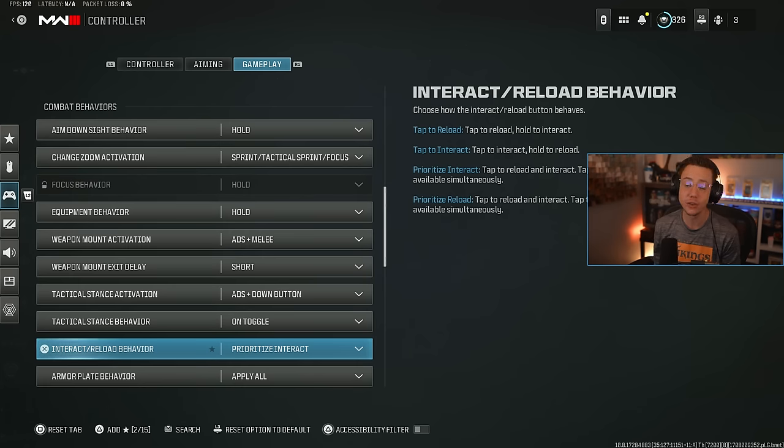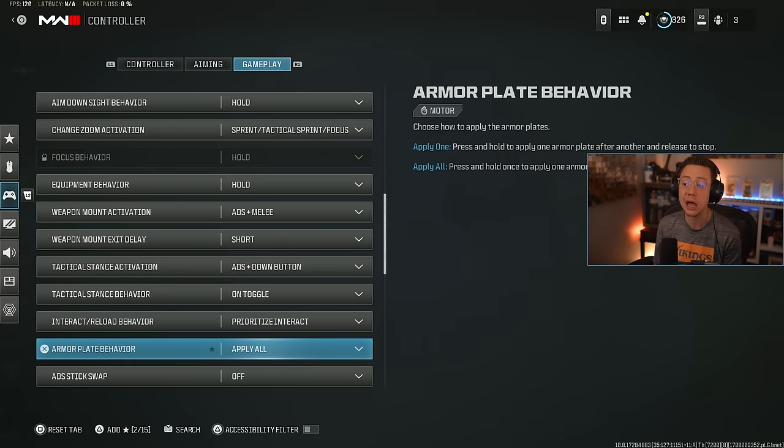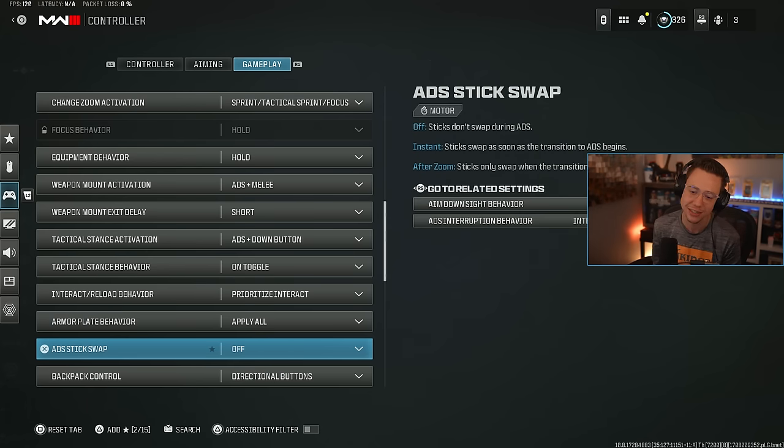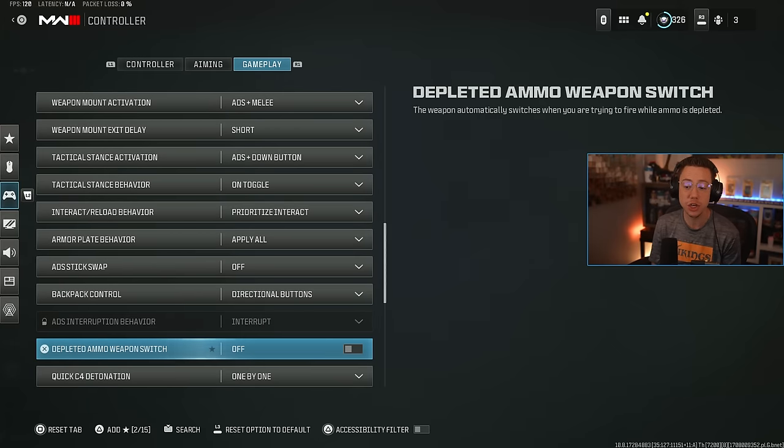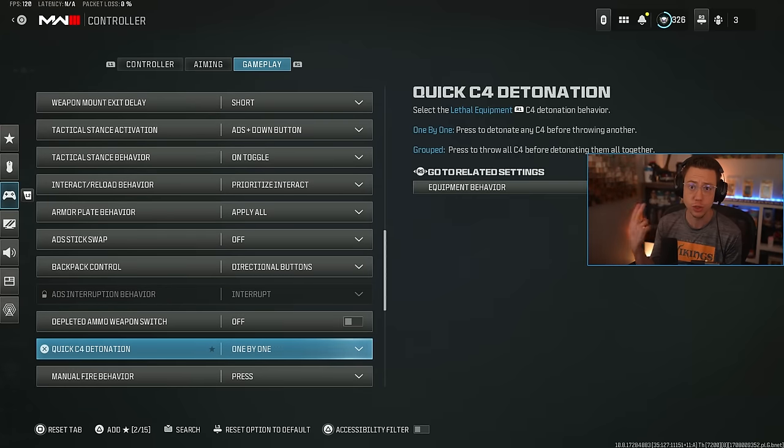Prioritize Interact is still the go-to for Warzone looting — you won't have to hold to open chests, you can quickly grab guns and get through doors to keep your movement fluid. Armor plate behavior — still on Apply All because you want to put on as many armor plates with one press of a button as possible. ADS stick swap off. Backpack control on directional buttons. Depleted weapon ammo switch I've gone back and forth on but settled on Off, because having my weapons automatically switch when I'm not ready throws me off. C4 detonation on One by One, so if you have two C4, you can blow up the first one right away before throwing the second.